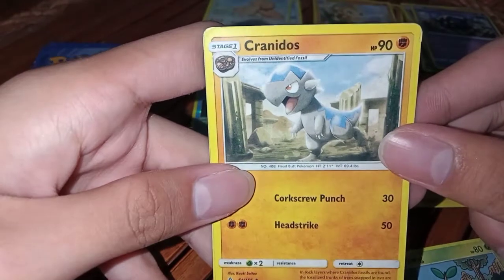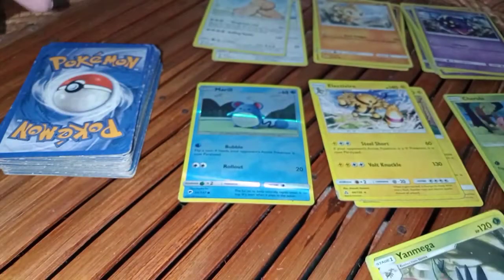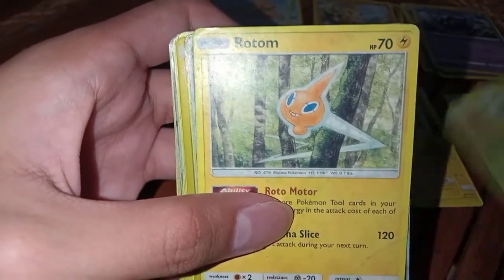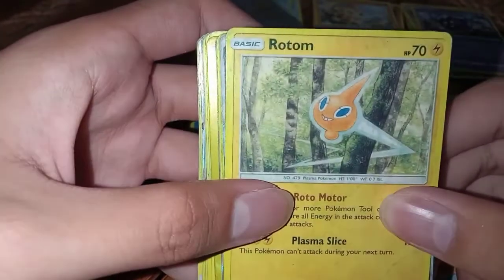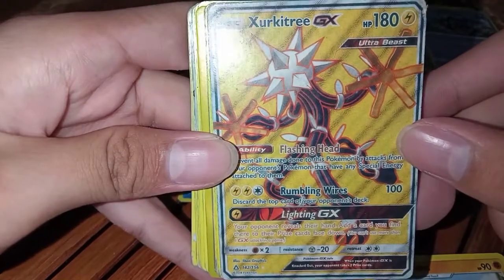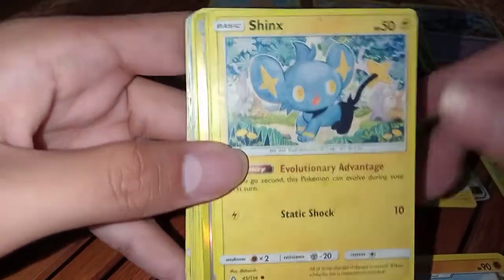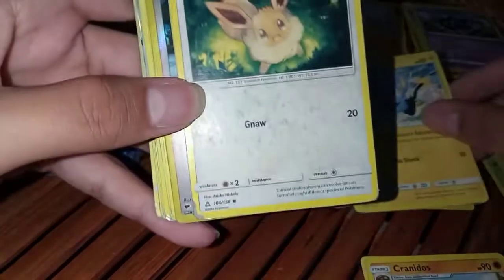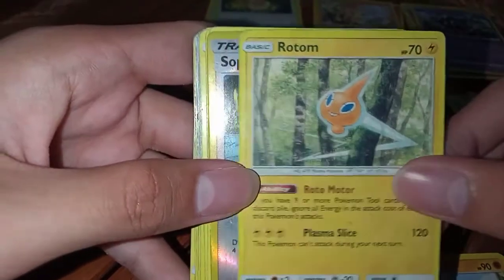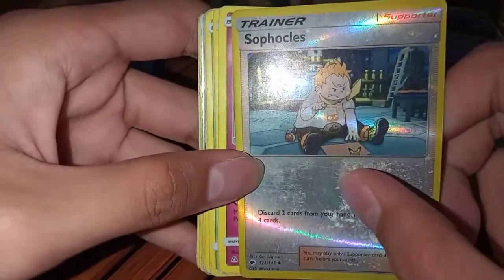Cronidose — too bad I don't have an unidentified fossil. And Yanmega. For the next cards it's Rotom and Zerkytree GX — a strong card. Luxio and Shaman, an Eevee. A Rotom, another Sophocles trainer card — this card has been damaged.